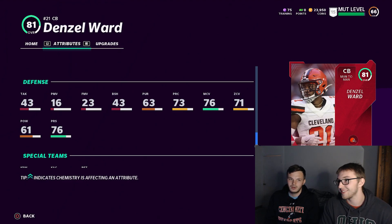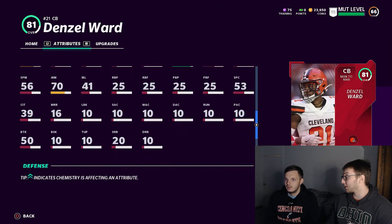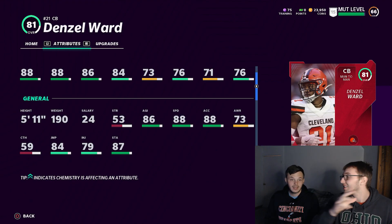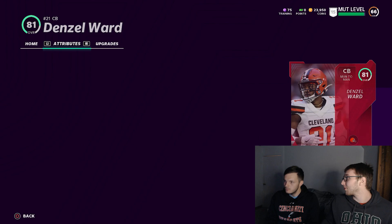71 zone. He won't be great in zone — he might be more of a blitzing corner. Still, that's better than anything I got. Either way, he's not going to get burned over the top at least. You know what I think is really cool this year? They show the physical stats — 5'11", 190 pounds. That's kind of cool, it's just like the more you know.